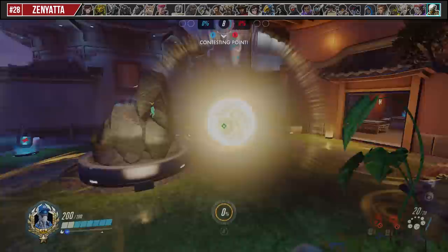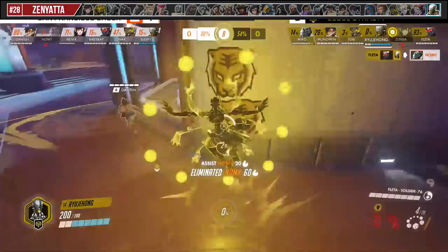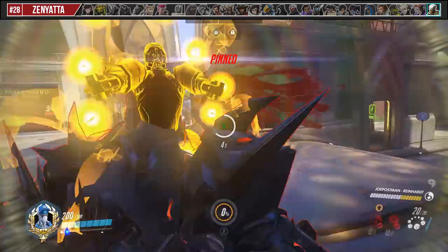For Zenyatta, you can use your increased movement speed and invincibility during Transcendence to maneuver around the map, along with body blocking enemy ultimates such as Reinhardt Charge, Mei Icicle, or High Noon.